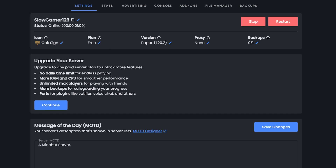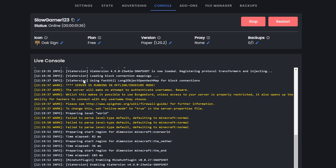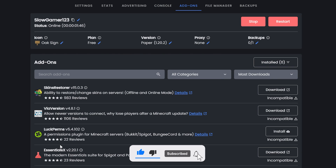Once it's loaded, you can change a bunch of stuff — the version, backups, your server IP, and stats showing how many players are online. You've also got a console to add commands, and there's an add-ons section which looks like it handles plugins and things like that.